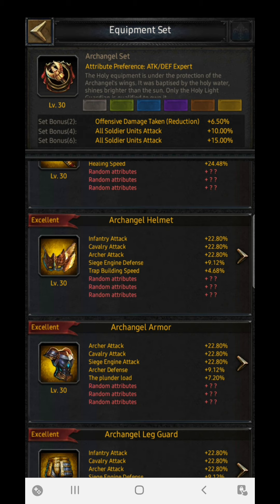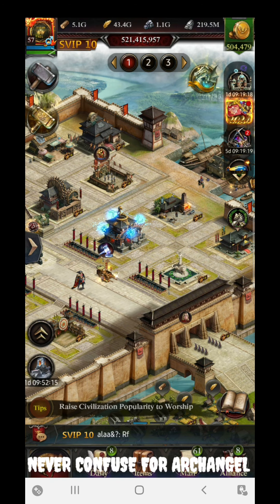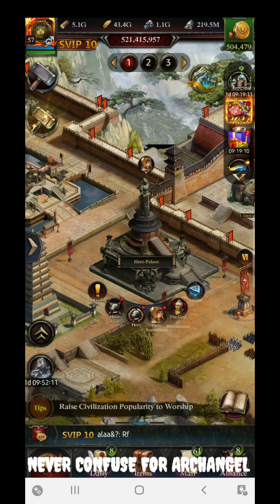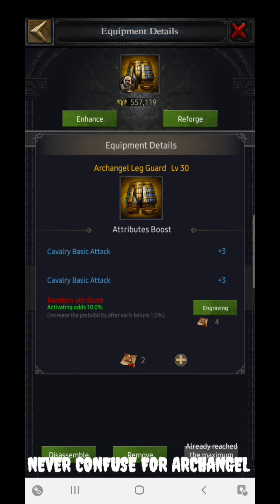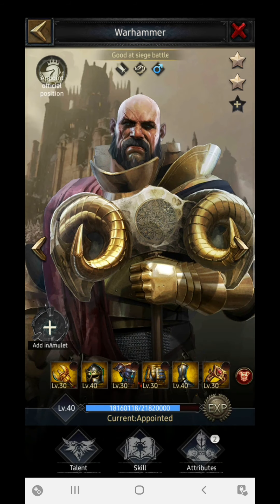Another benefit is the random attributes. The Archangel really promotes various random attributes that are very helpful on the battlefield. The best part is that you can activate these random attributes through gravings, which can be achieved from various events. For other equipment sets it is very hard to get these gravings to unlock the additional random attributes, but for the Archangel you can obtain them through many events quite easily.